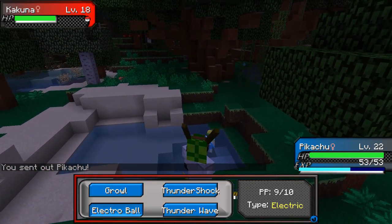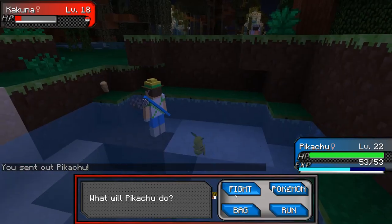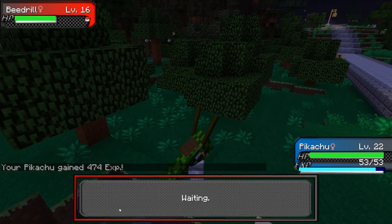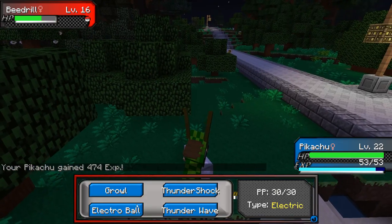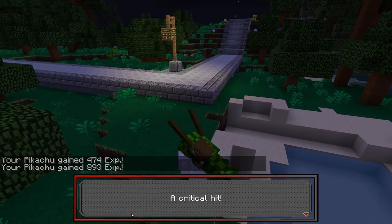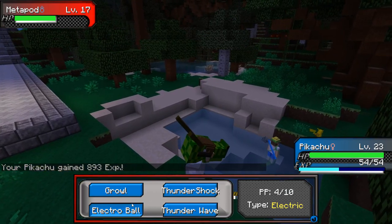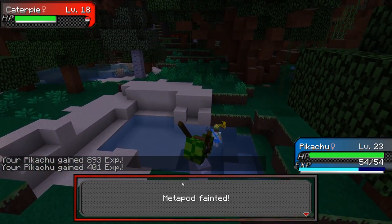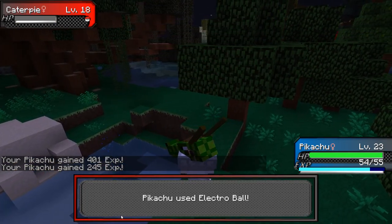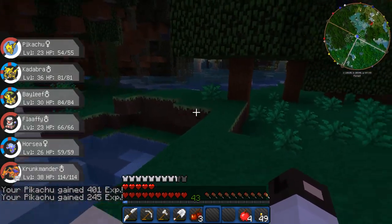Kakuna — oh, he's a bug guy. Will Electro Ball work? Yes. All he should have is Harden. Beedrill is flying, right? And Caterpie next — Electro Ball again. Nice! Smoked him with Pikachu. I like it.